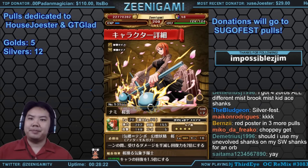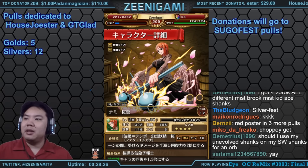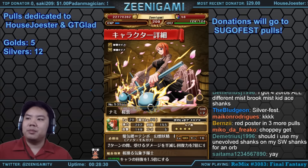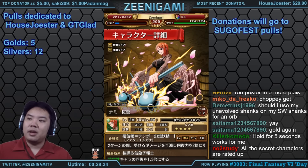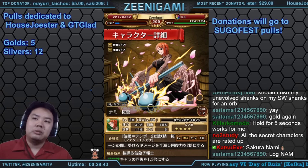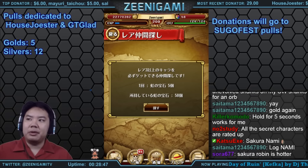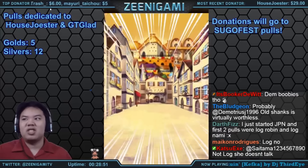Sakura Nami is pretty — and new. Her ability boosts recovery of DEX characters by two and reduces damage taken by 50% for two turns, and boosts healing of all characters by two for two turns. So she probably won't see much play, but she is pretty.